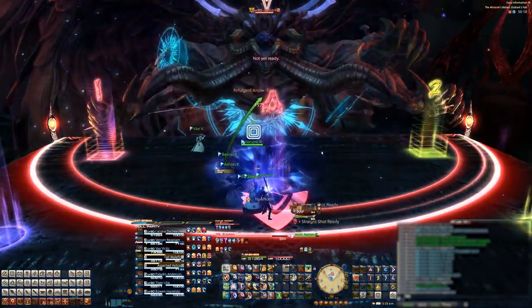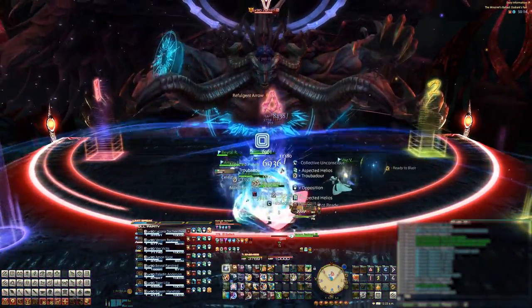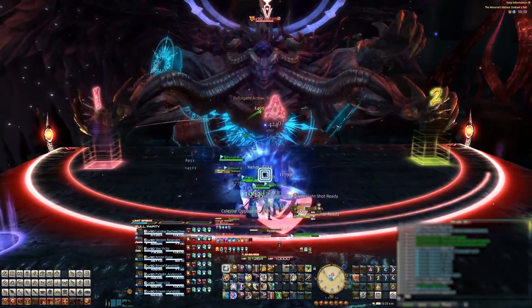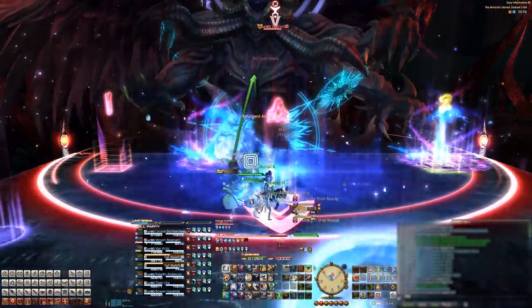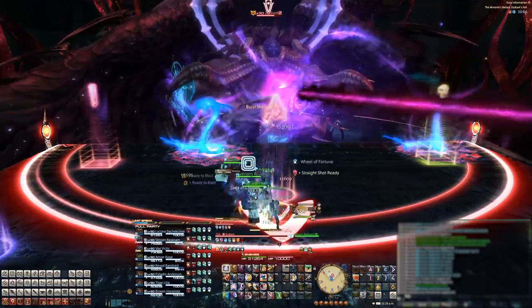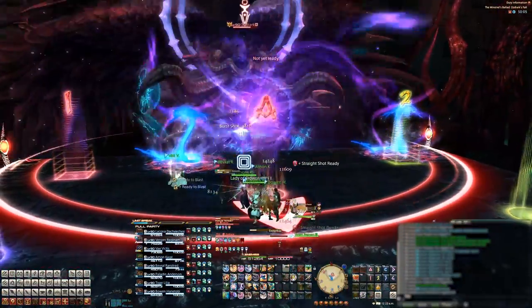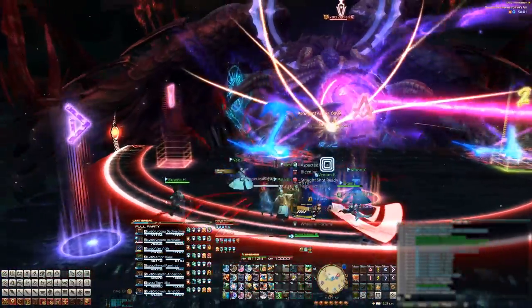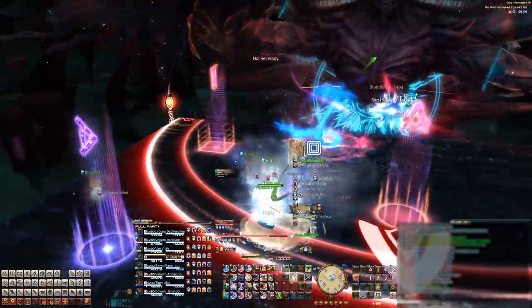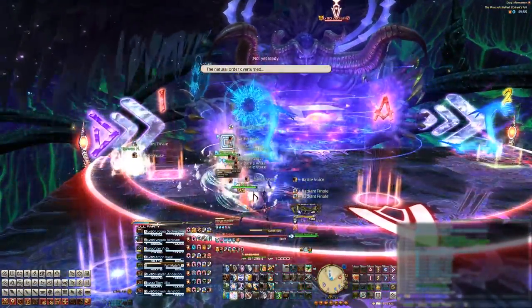Come back to the middle of the stage where he'll cast Phobos, a raid-wide AoE that applies a bleed debuff on everybody. He'll then cast Paradigma, which will put two snakes on one edge of the stage. You've seen these snakes from normal mode — they'll cast line AoEs through the stage from their positions. Zodiac will then cast Exotericos, which puts a shape alongside the outside of the stage like we've seen before. Then, the biggest brain mechanic I have ever experienced — Astral Flow.